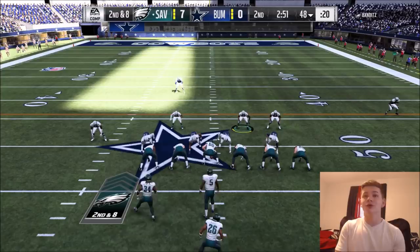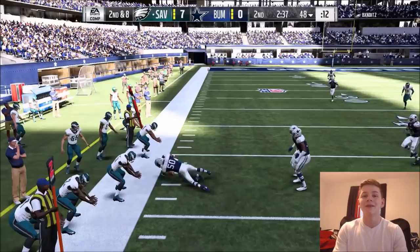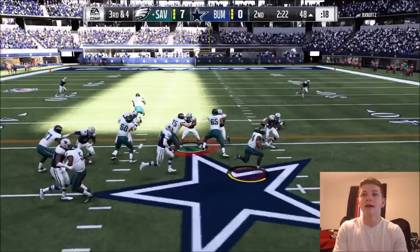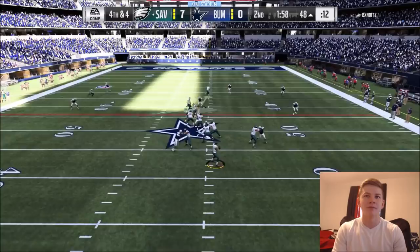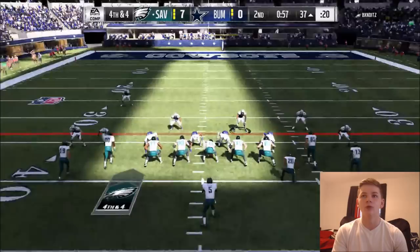On 2nd and 8, I need to get a stop — he might be running another read option or going to the flats. He passes to the flats; Ryan Shazier gets out there for the tackle. On 3rd and 4, I feel like it's going to be a run — and it is, Khalil Mack gets out there with the tackle. On 4th and 4, I have a QB spy and we're guarding the flats. Saquon comes out of the backfield — he goes to the flats right at me, but Deion Sanders gets the pass breakup. Let's go!